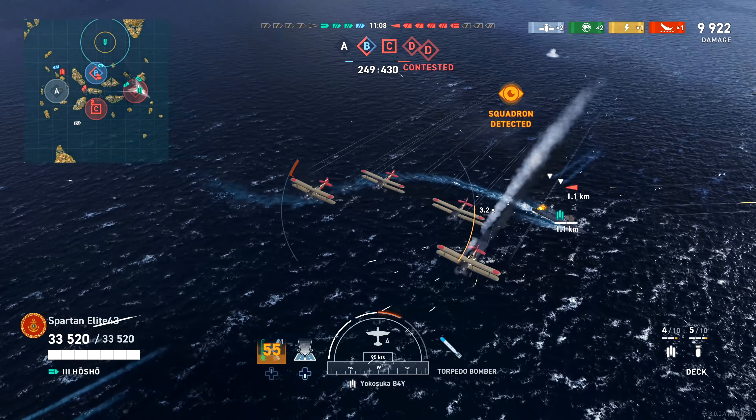We go ahead and switch to our dive bombers to try to take out the Karlsruhe that has captured our base. One key thing: you don't want to sit in the far back of the map — yes, it keeps you from getting detected, but as an aircraft carrier, the quicker you can return your planes the better. We catch him with one torpedo for 4,900 damage, bringing us up to 14,000 total damage.